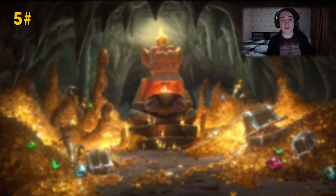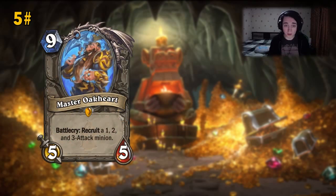The next card, number 5, we are going to the top 5 zone, and this is Master Oakheart. I didn't really like this card and I don't like how it works too much — I don't like the Recruit mechanic on its own. It has a condition that it recruits 1, 2, and 3 attack minions, so it pulls 3 minions from your deck if you have them.